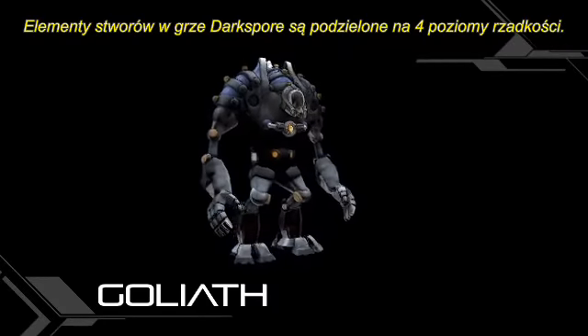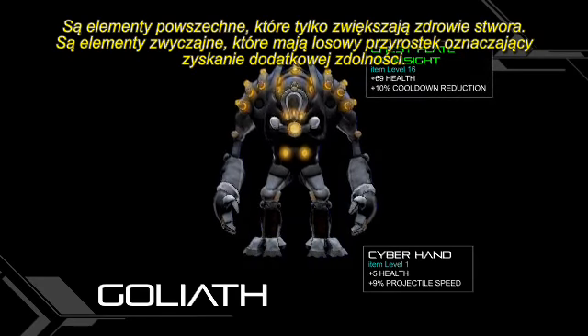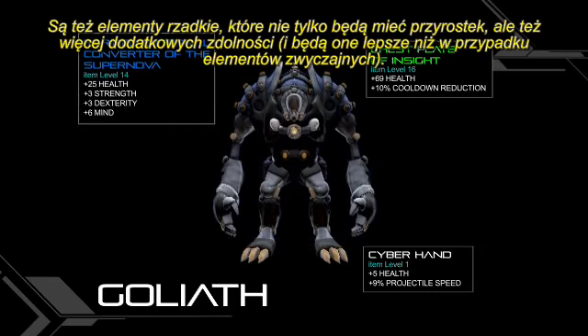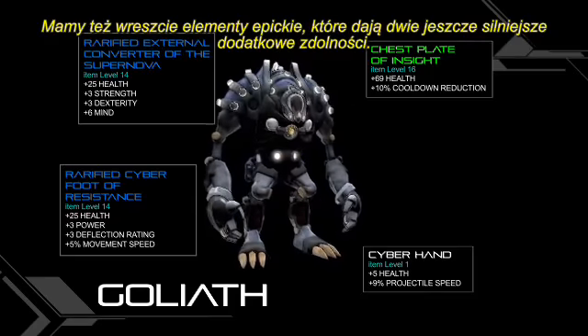Parts in Dark Spore can be found in four different rarity levels. There are common items, which just increase your health. There are uncommon items, which have a random suffix that will give you an additional stat. Then there are rare items, which not only have a suffix, but have additional stats and are more powerful.